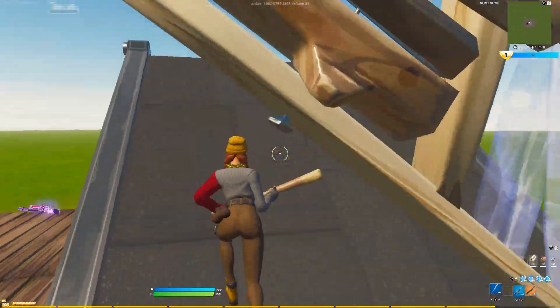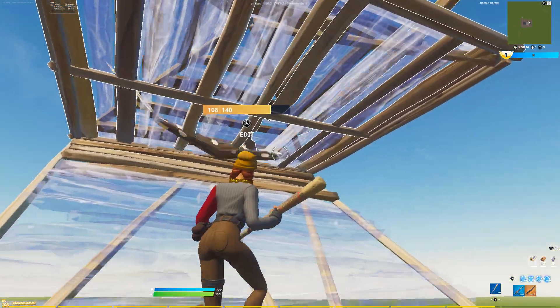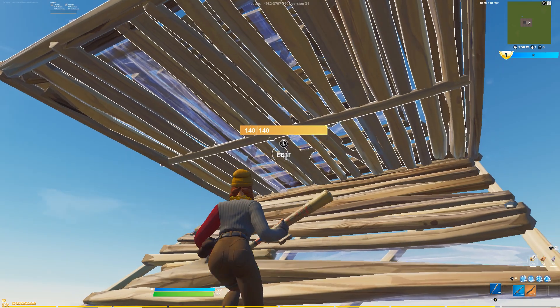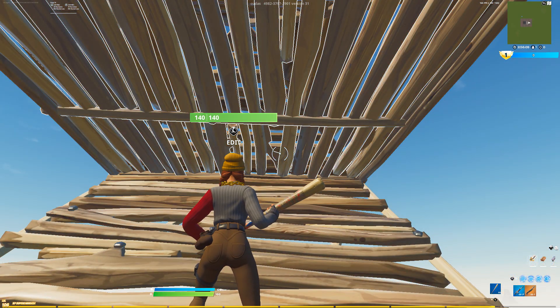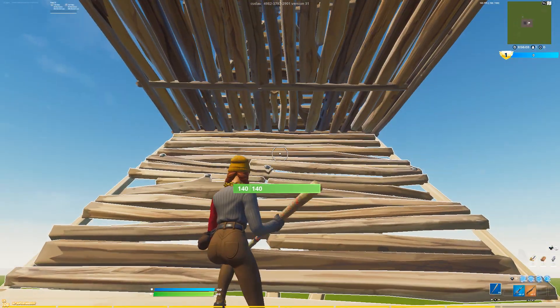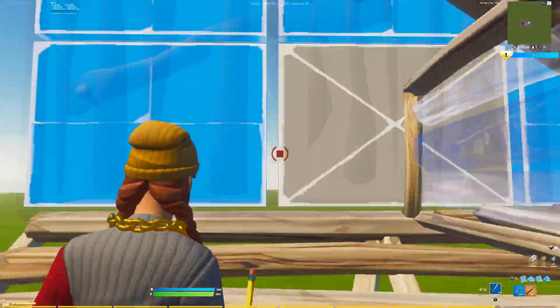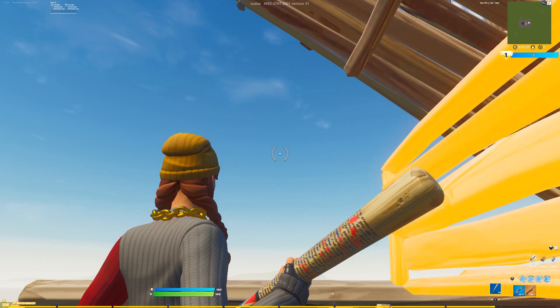If you guys have trouble going up the ramp and editing, I'm going to show you guys an easier way right now. You can go diagonally on each one of these sides — this will slow down your running time, which lets you do the edit faster. Or you guys should just edit at the base of the ramp right here and then get that full length of editing so you won't mess up.